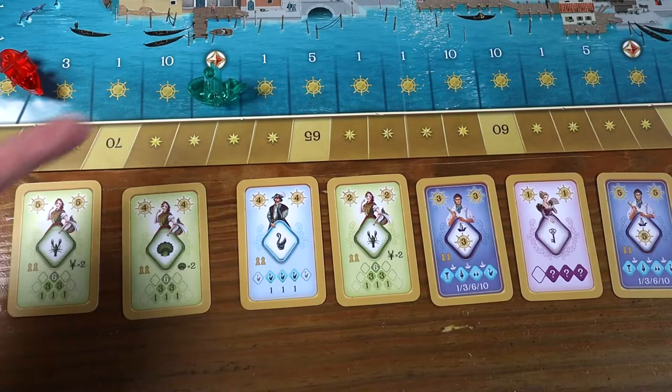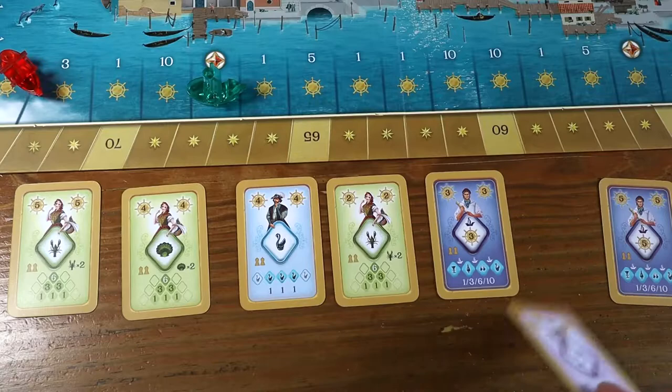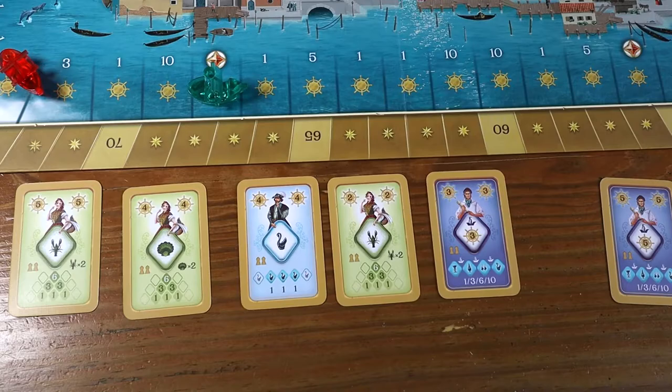Whenever you get to take a bonus card from the market, you choose whichever one you want. You play it as an additional card, using it exactly how you would normally — it's like a double turn.